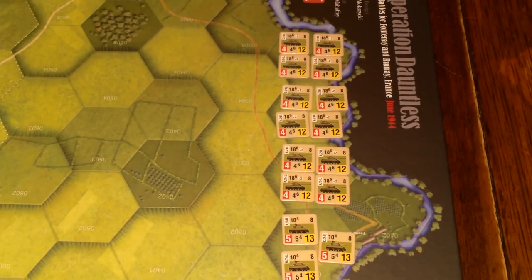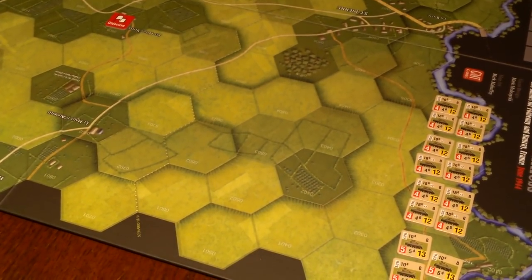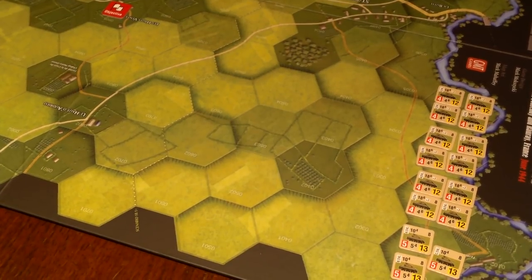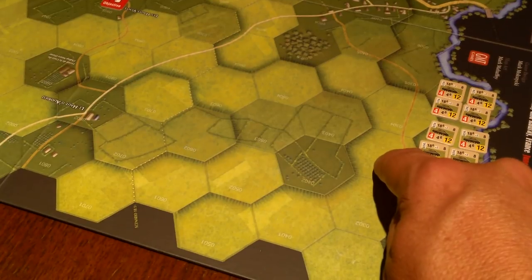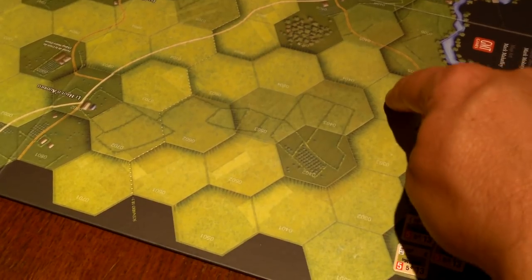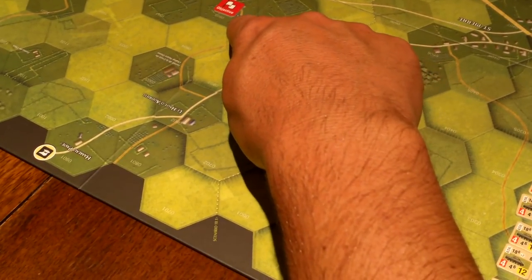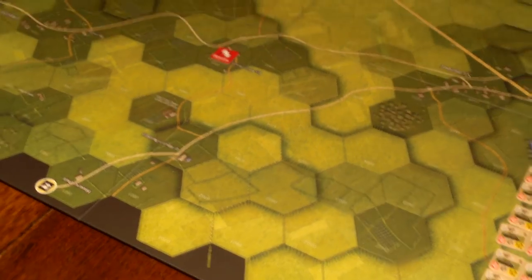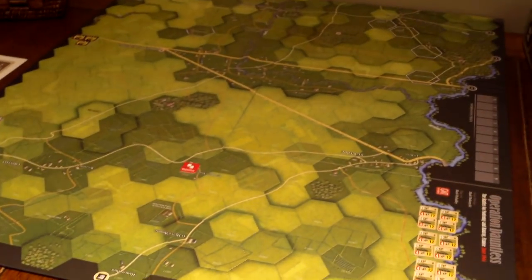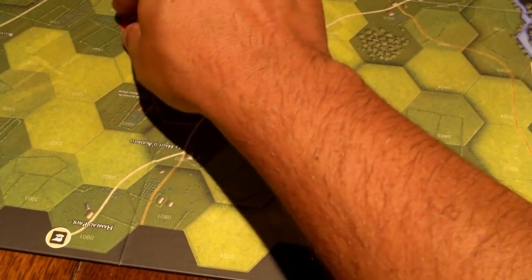For starters, I'm moving the regular Shermans to the objective hex. They'll move as a group — one, two along the tertiary road for nine movement points total — and cruise right into the objective hex. That objective flag came from C3I magazine, which has some extra optional rules and a scenario generator for Operation Dauntless. I'm just using it to remind myself where the objective is.